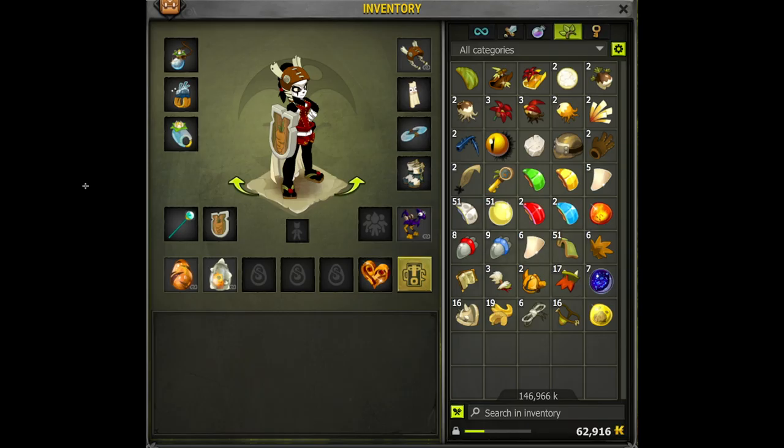I started off with the peewee set, obviously, then upgraded to some sponge set or whatever — just some weak sets. Then I went with a scar leaf blob set, which you can see here on my Panda: a blob with scar leaf set, boots that give MP, and a weapon that gives range. The shield gives range, and I bought a mount that's 300 vitality and 100 chance, along with a scar leaf hat and a cape that gives MP.